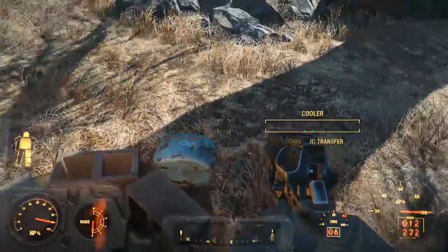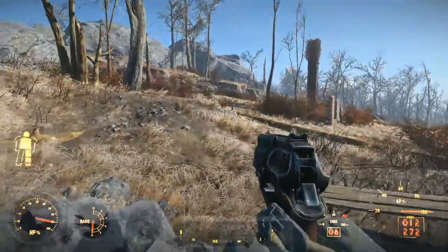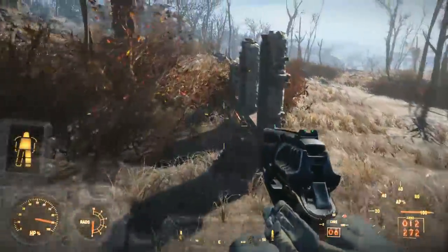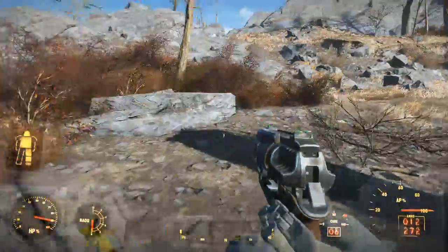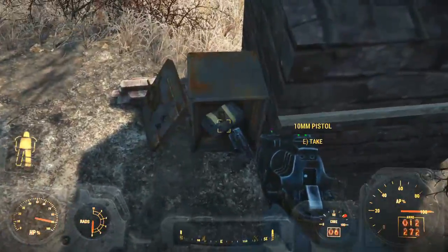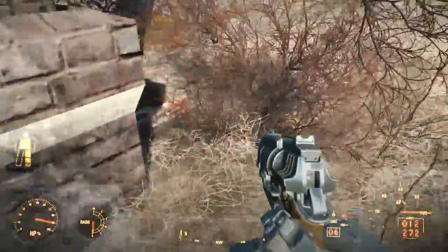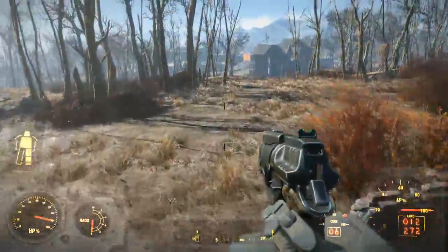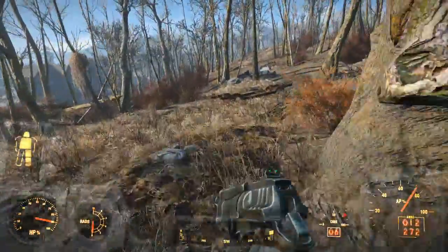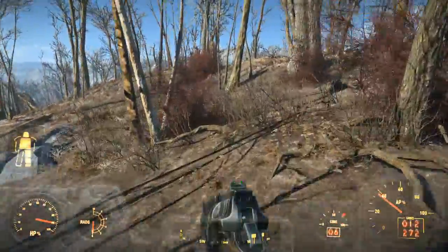Mentats, dead brahmin, there's a house over here. Bullets and a gun. I guess we'll head back to the coastline and walk over to town, and drop this power armor off because it's already down to like 75%.